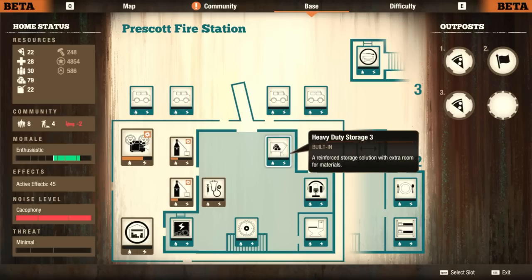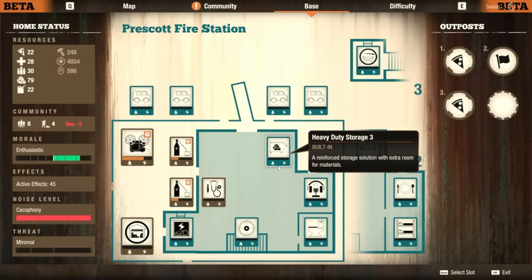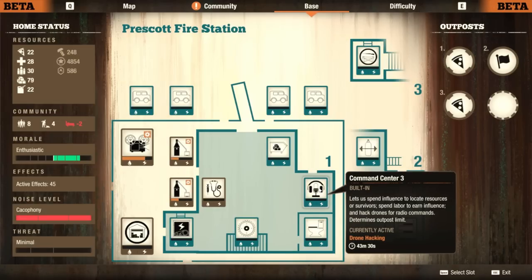Let's go through what you get. First, we've got a storage room — normal, everyday storage. Also, if you're wondering why I'm going over this again, I assume there will be people who only want to see the full review. This has been upgraded — it's just a normal storage room. Over here, we've got the normal everyday command center. Not a lot going on there.